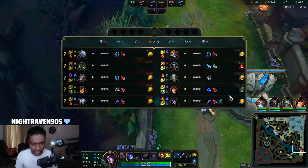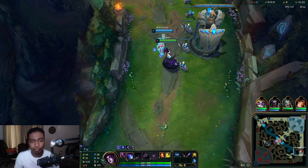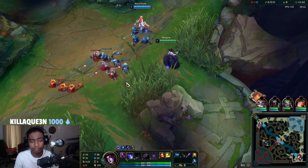Sivir's spell shield counters both my important abilities — Q and R. Zilean outranges me with his Q, and whenever I do land a Q and my teammate collapses, he can just ult and negate it completely. It's best we don't invade early. Miss Fortune will poke with her E and we'll see what we can do from there.